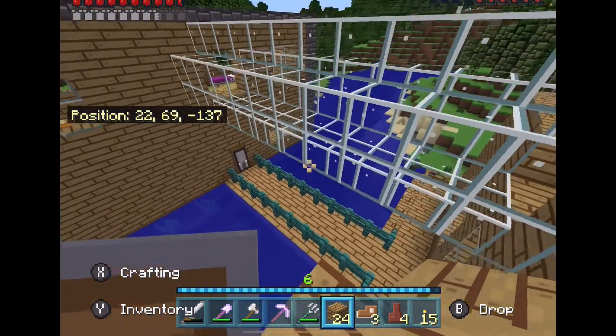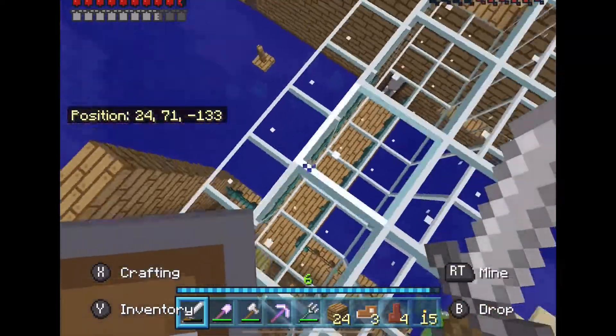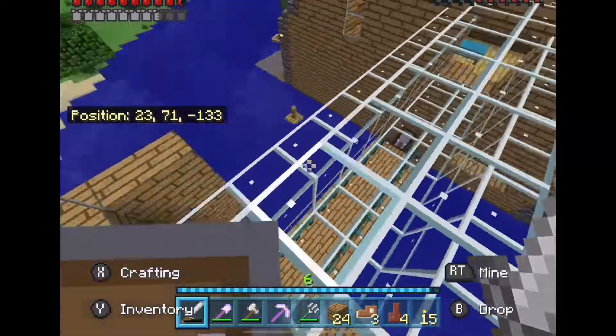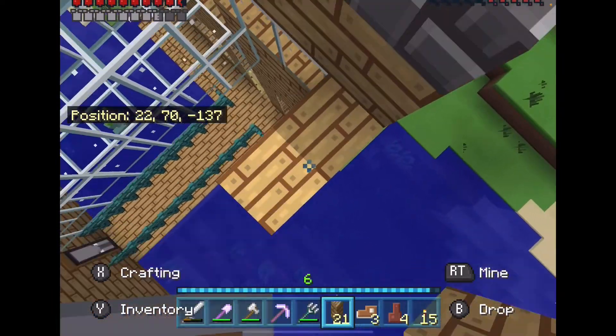This is basically the continental divide right here. Because if you come from this way on a boat, you stop right here. If you come this way on a boat, you stop right here. You have to dock on this side, go around, and get on another boat. No one wants to do that, so we are making it easier, folks.